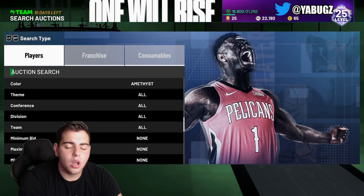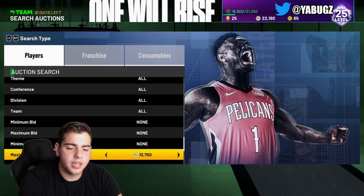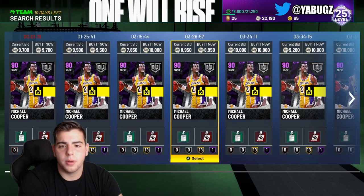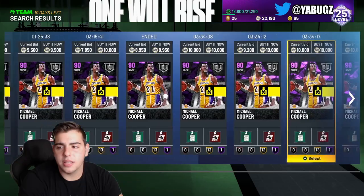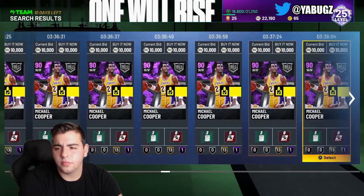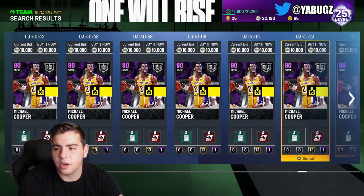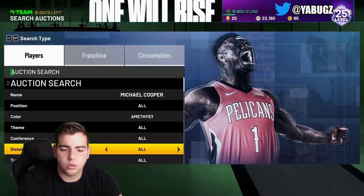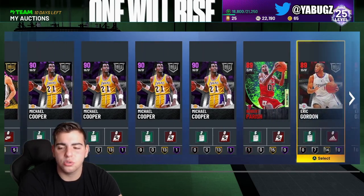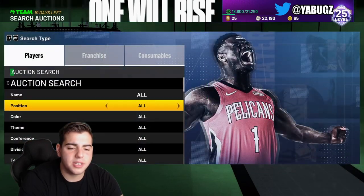Let's look at Michael Cooper. The best snipe filter right now is Michael Jordan, but Michael Cooper is actually down in value — he should go up though; he has Hall of Fame Clamps. He's really cheap right now so I'm going to stock up on Michael Cooper. It looks like someone bought out a bunch and posted them for 10k — they probably got them for around 7k and are going to make 2k-3k profit each. His value might go up to around 12k.